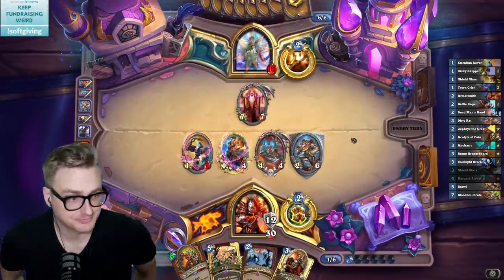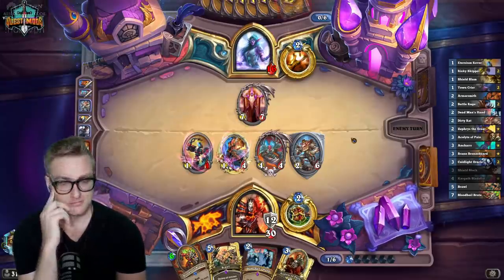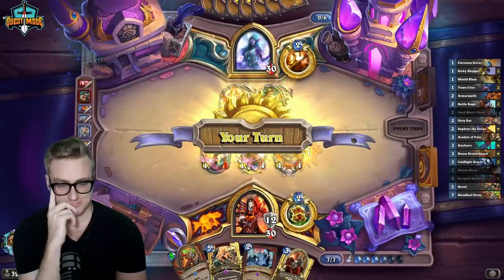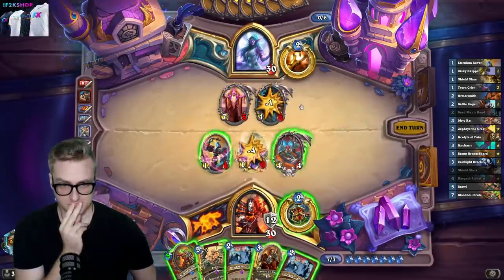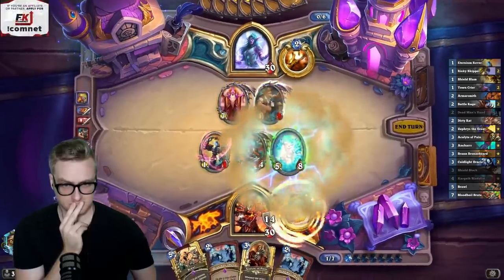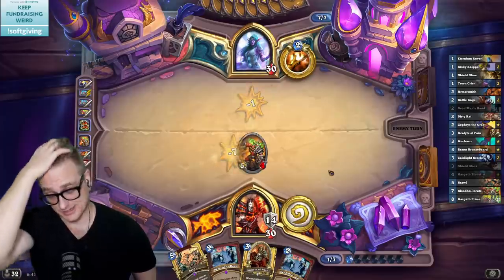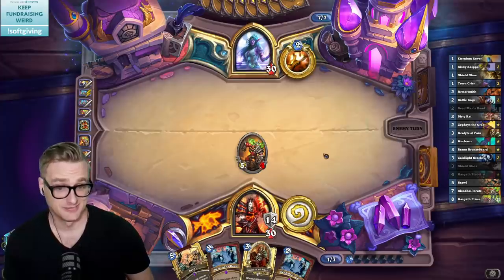Was not expecting that. That means that was the card they drew for turn four. There's the Reno. Apparently that hits one of the win conditions? I haven't seen a Prophet Velen in a long time - maybe that means they're not running Spawn, but that seems sketch.